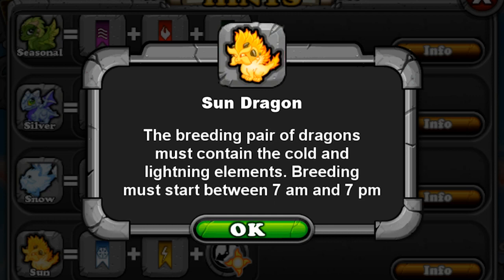As you can see, the hint says the breeding pair of dragons must contain cold and lightning elements, and breeding must start between 7 a.m. and 7 p.m.